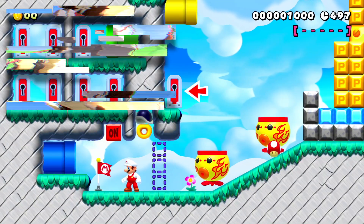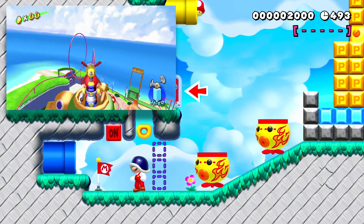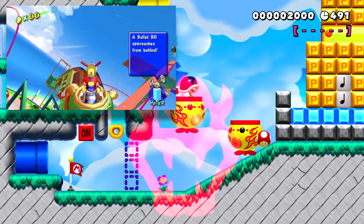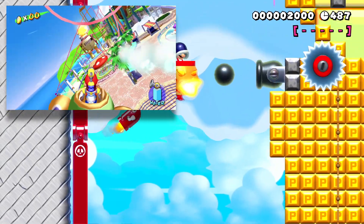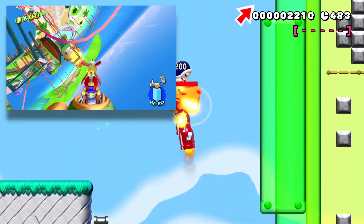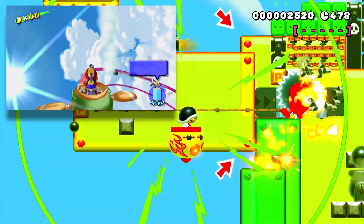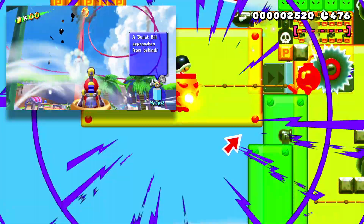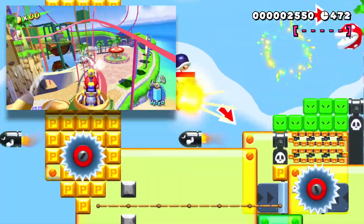One of my favorite bosses from Super Mario Sunshine was the Mecha Bowser fight from Pinna Park — I thought it was so unique to be on a roller coaster shooting missiles at a giant robot Bowser. This recreation isn't quite what I would have imagined; rather than a path you ride, you're in a Clown Car shooting fireballs at this giant Bowser, breaking different parts in order to get four keys.